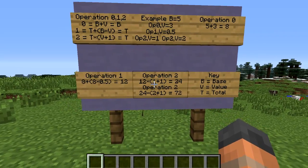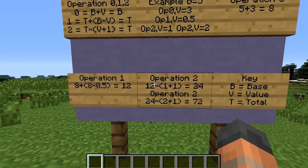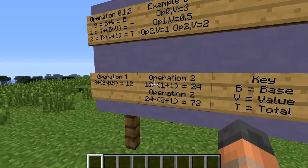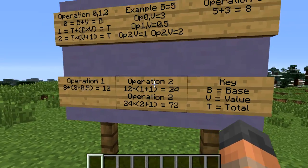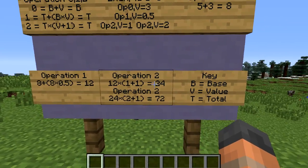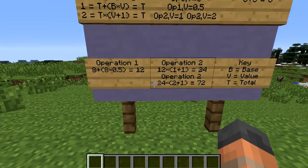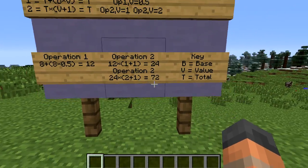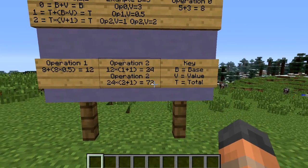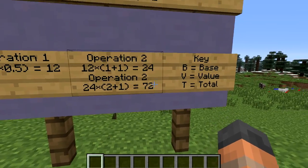Now for operation 2 we have two of these. Our current total is 12, and we multiply that by our value plus 1 — in this case value 1 plus 1 equals 2, so 12 × 2 = 24. Then our second operation 2: 24 multiplied by (2 + 1) = 24 × 3 = 72. So our final total is 72. If you did these in either order you would always get the same final total.